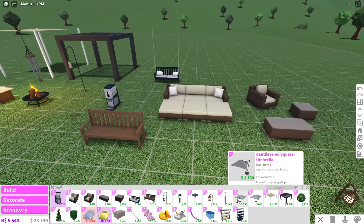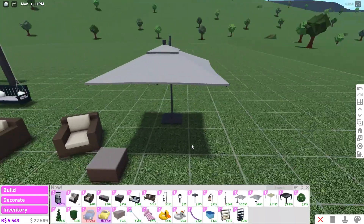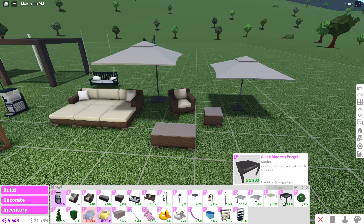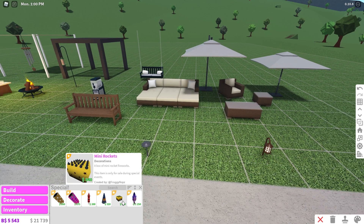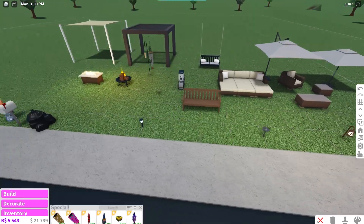I hope the wind chimes make noise — I will try that out after. We also have a Cantover Eved square umbrella and a square umbrella, so you can get some shade. And if we go to Decorate > Special, we have all the fireworks: huge fireworks, mini rockets, fountain fireworks, normal fireworks, and confetti poppers. Definitely go ahead and stock up on these before the update goes because it's always good to have them all year round.